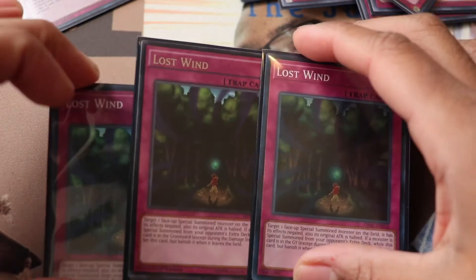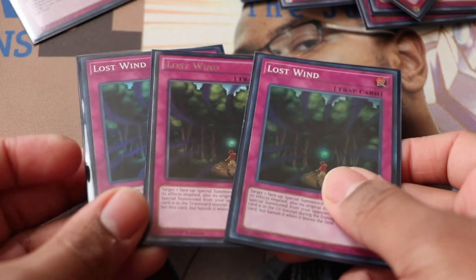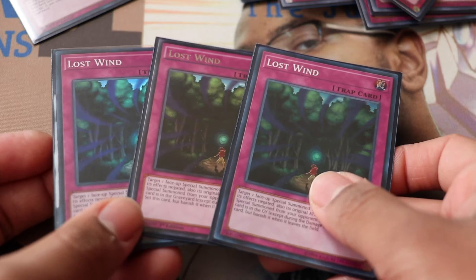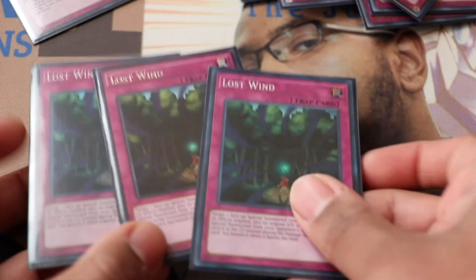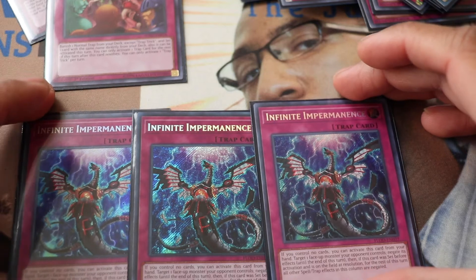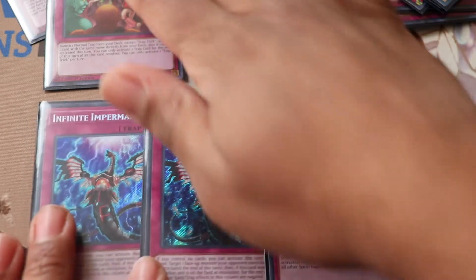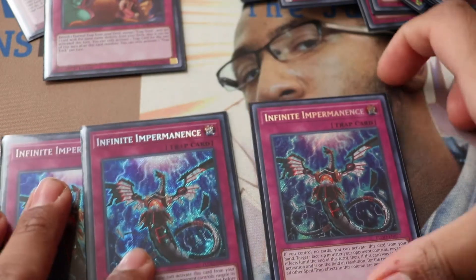Lost Wind also overperformed. It halves any special-summoned monster's ATK and negates its effect. Thunder Dragons' 3200 becomes 1600, Toad smacks over it and it can't protect itself. In the graveyard you can reset it whenever they summon an extra deck monster. Plus it's a Trap Tricks target. For Infinite Impermanence: I'm not running hand traps because of Avarice, and I can Trap Tricks into Impermanence on their main phase to negate a monster and the column.